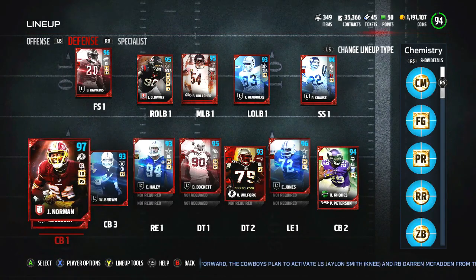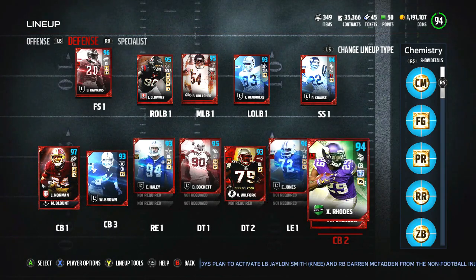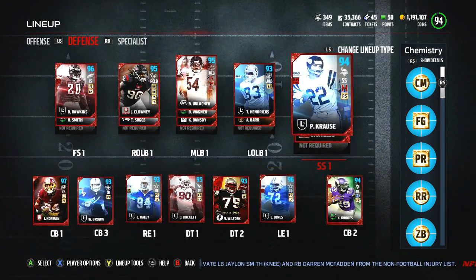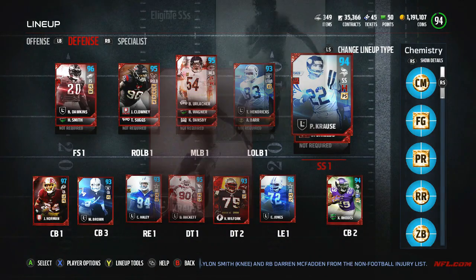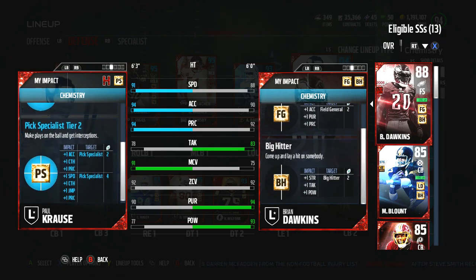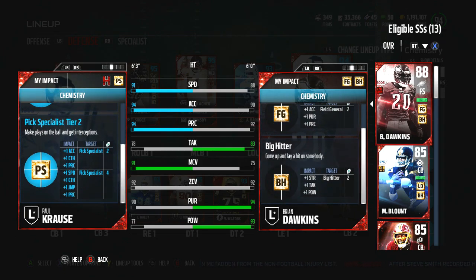Pat Pete will be corner number five, Xavier Rhodes will be corner number two. You can see Pick Specialist brings Norman up to a 97. Both Willie Brown, Josh Norman, Xavier Rhodes, and Kraus will all receive plus one speed. Definitely don't mind getting more speed for any of my players. Pick Specialist Tier 2 is plus one speed, catching, jumping, and another play rec.